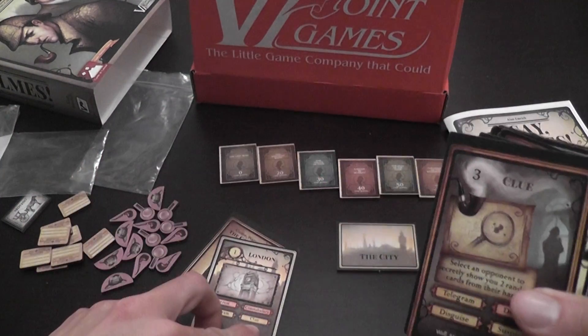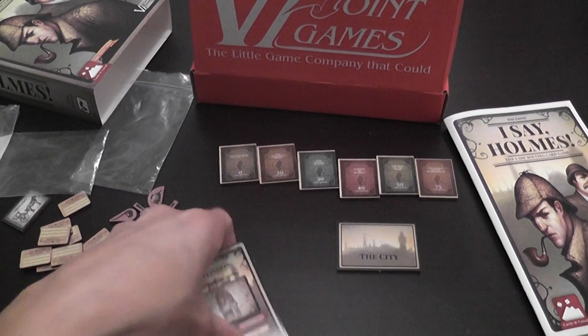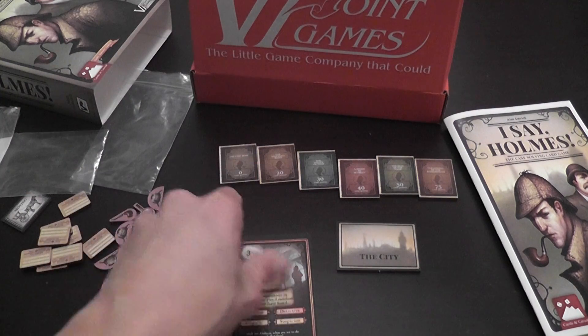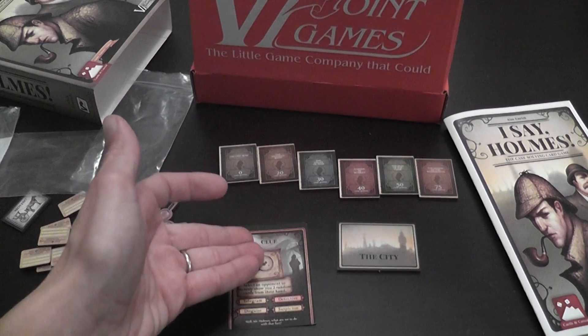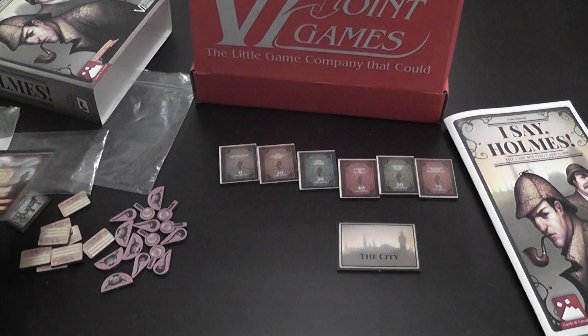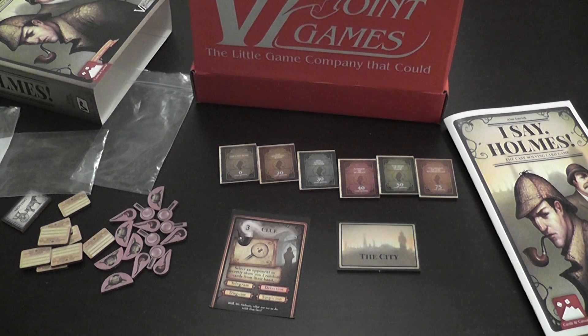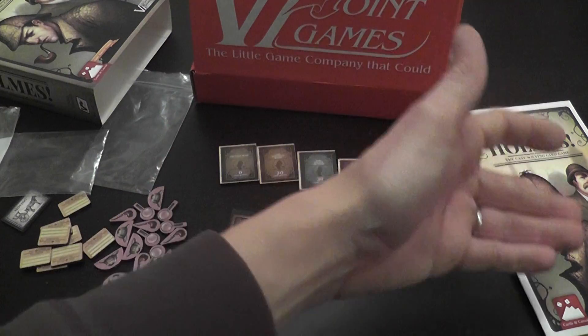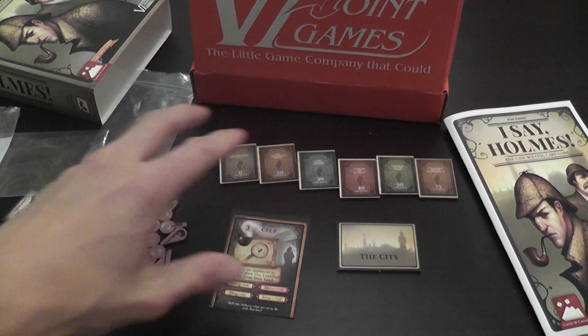Cards have titles that identify them and allow you to match them. So if clue is an option I play a clue card from my hand; the clue card becomes the active one. Some cards have effects printed on them, and when that happens you resolve the effect as you play the card, then pass the card which becomes what the next player has to deal with. If you've played Uno, the idea is exactly the same — you always have to react to the card the previous player played, and it's usually just a matter of matching things with some extra effects around it.